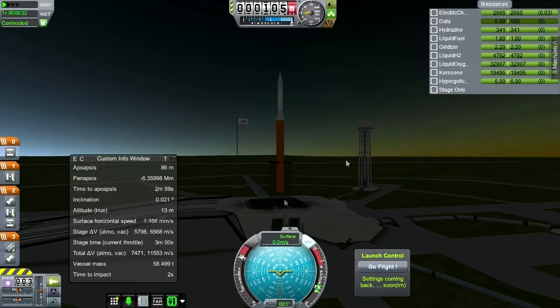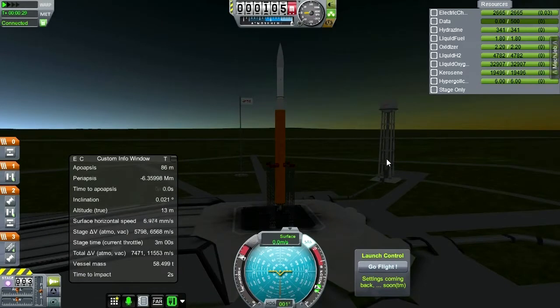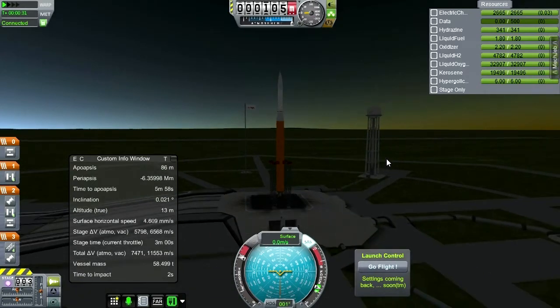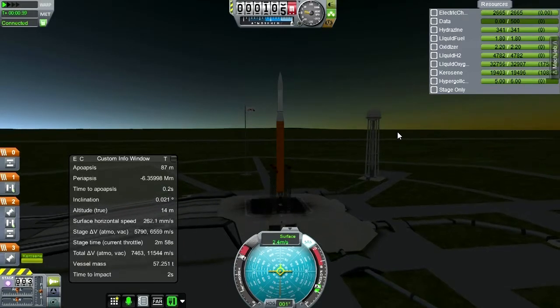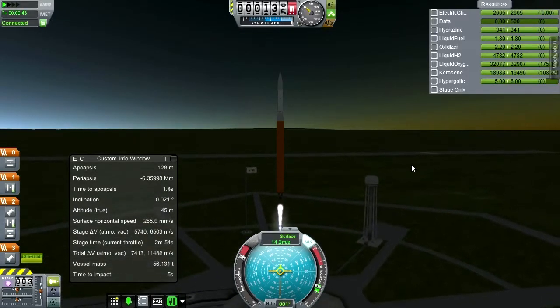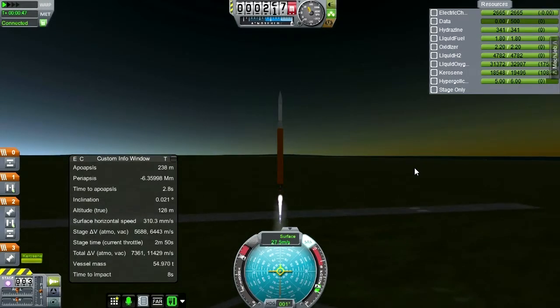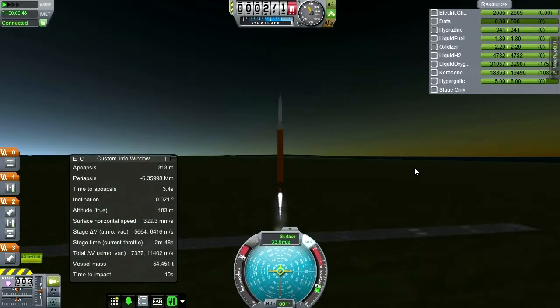Total delta-V, as you can see, is 11,500, which should be enough for a polar orbit, but I haven't tried it before with the real solar system, so I don't know how much more I would need. Alright, so everything's going to go for launch, so let's get cracking. It will be the north pole that I'm aiming for, and we shall see. You can see the inclination go up — I really want to try and get that to 90, so that we really do have a polar satellite.